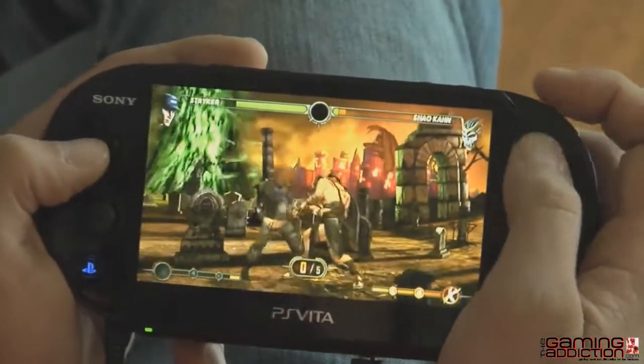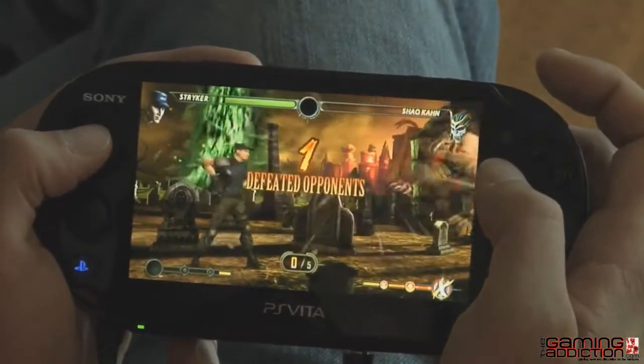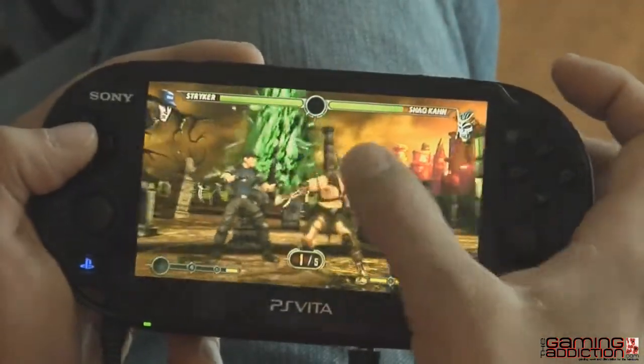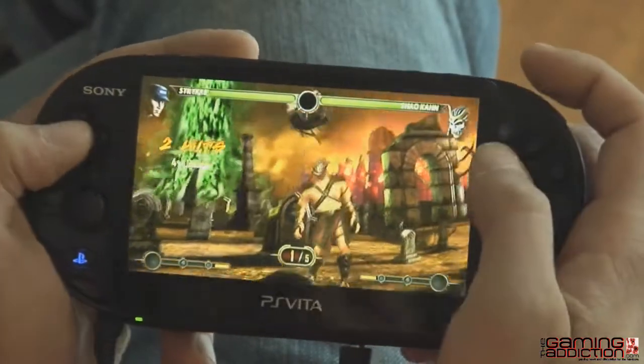Some missions have a trick to beating them, like Mission 146, where it's Stryker versus five Shao Kahns. If you hit the pause menu and look at the hint screen, it'll say: look at Shao Kahn's helmet, there's a crack in it. So when you go back into the game, if you tap the screen, it'll put Shao Kahns into a dizzy pose where you'll get an extra free hit to make the mission a lot easier.